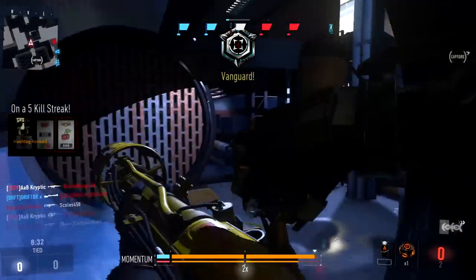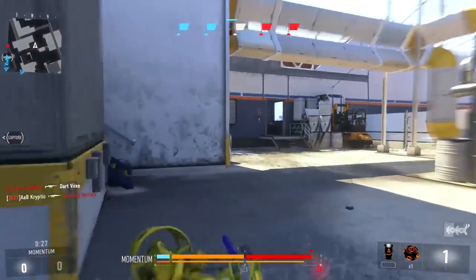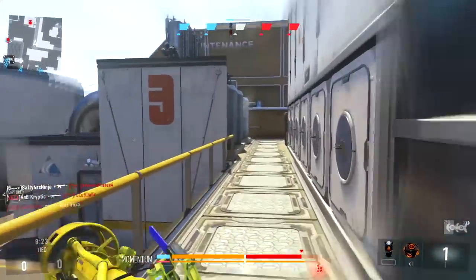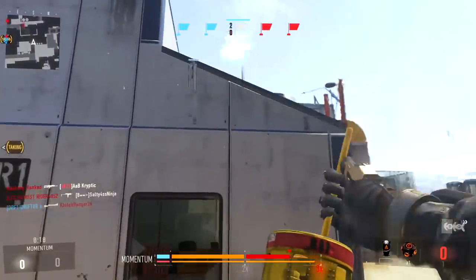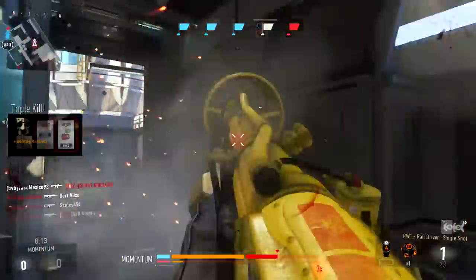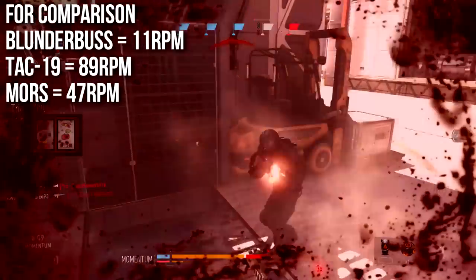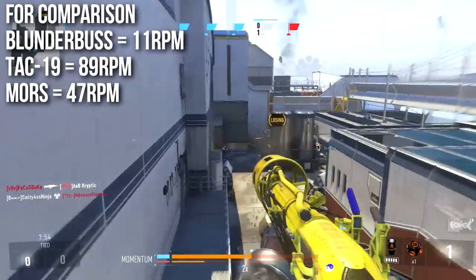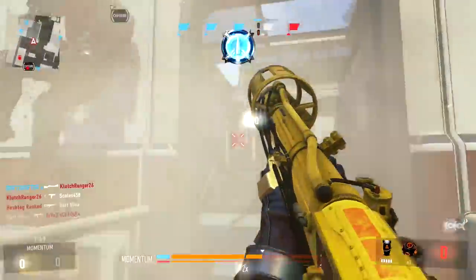A lot of people, myself included, picked this weapon up the first time, fired once, watched the reload, and thought it was the worst weapon in the game. That's not true — it has real redeeming attributes — but the rate of fire is miserably slow. For comparison, the TAC-19 fires at 89 RPM, so this is about 8 times slower. The Mors fires at 47 RPM, making this about 4 times slower than the Mors.